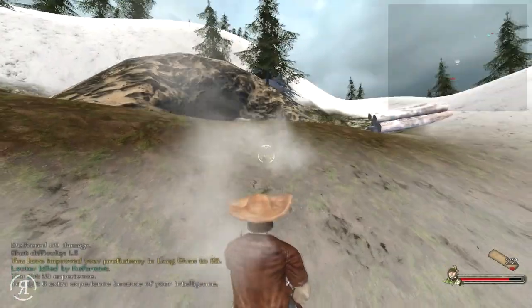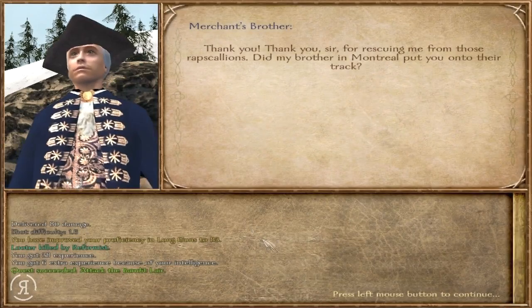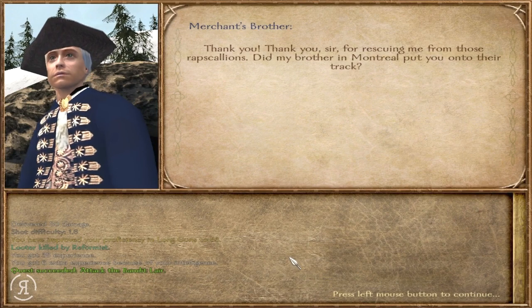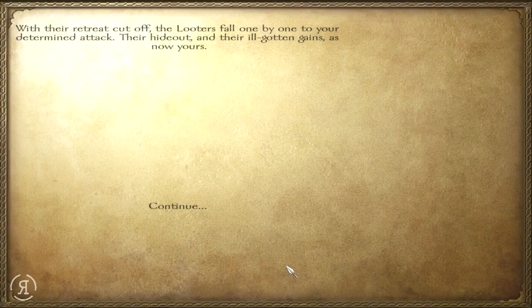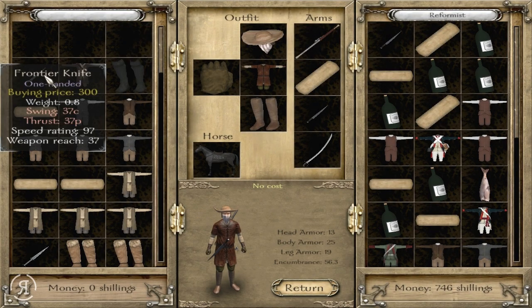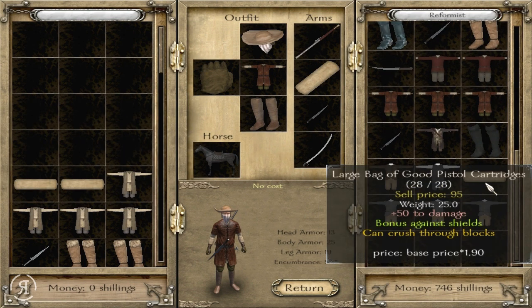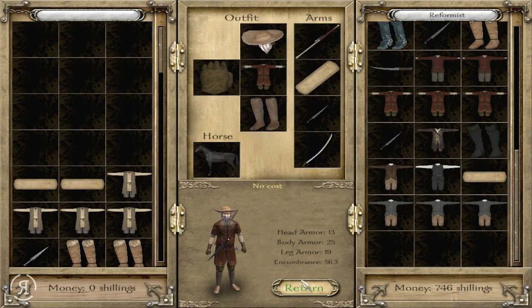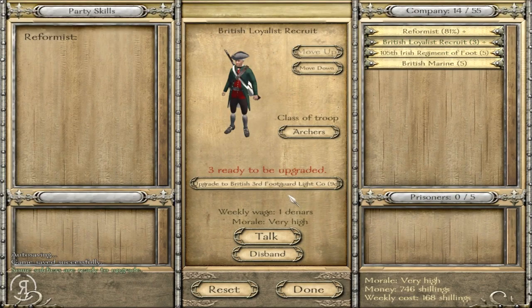Boom — very nice shot right there. And I believe this will be the merchant's brother. He seems to have the same flair for excitement as his brother does. I told him that I would find you. I advise you to return to your family as quickly as you can, and be careful on the road. It would be a good idea if you paid me before you left — of course, your brother will probably do that. We have a few soldiers ready to upgrade now, and we're getting a few British Third Foot Guard Light Company units, which is rather nice. We have also leveled up.